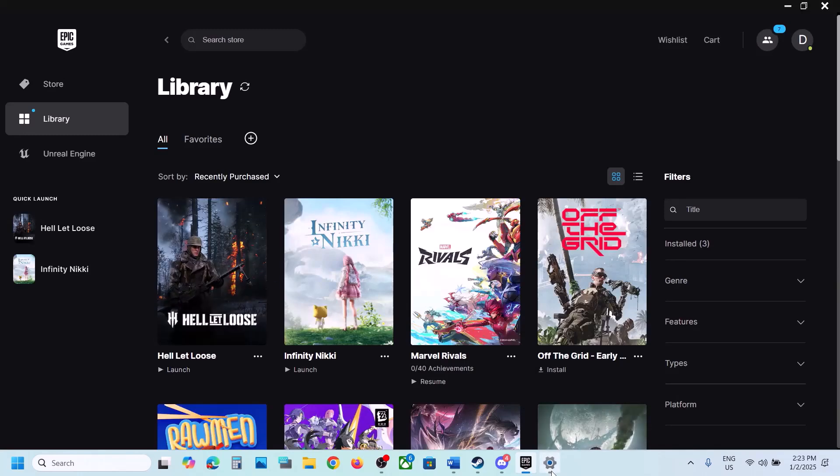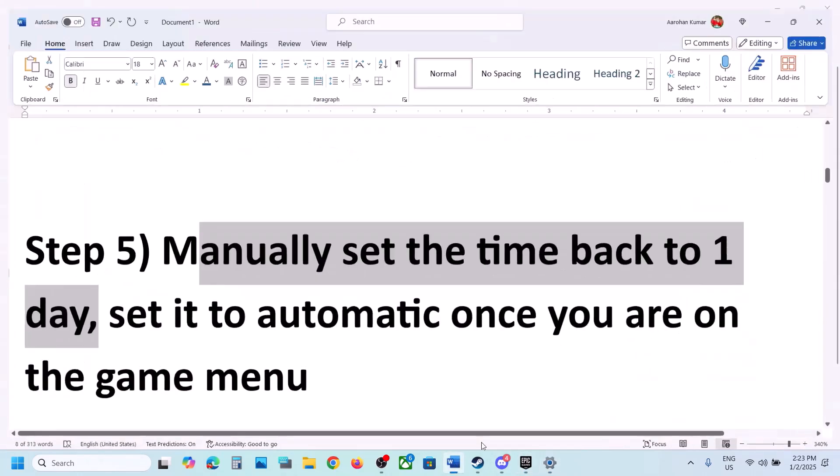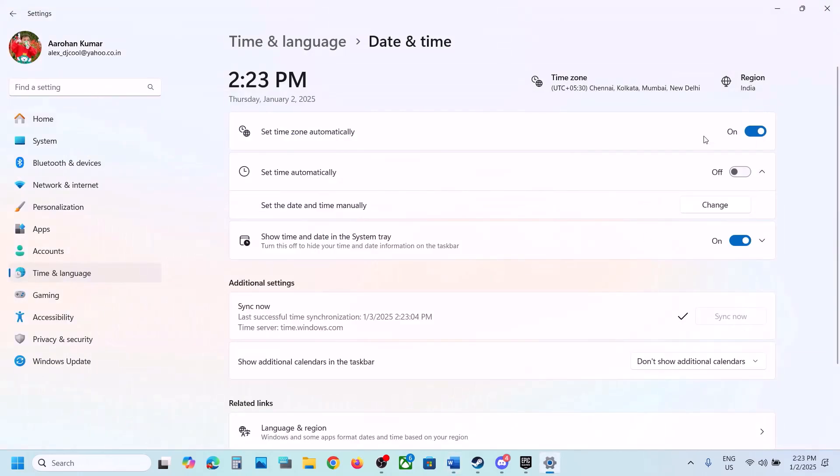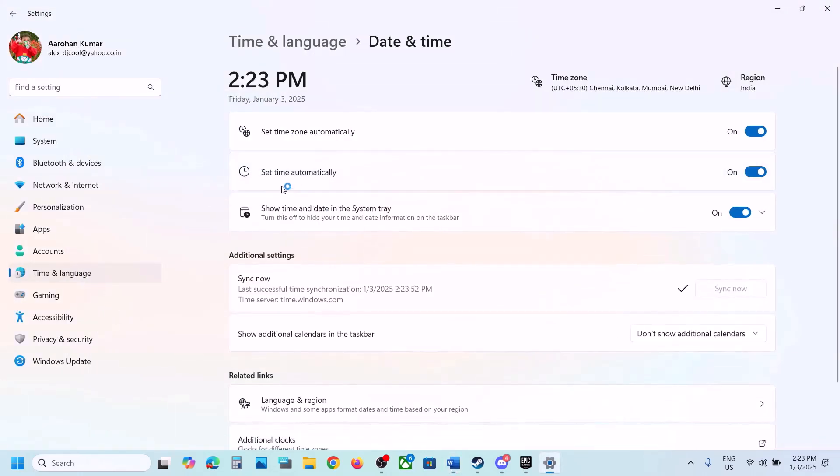Once the game is up and running and on the menu screen, you can turn on 'Set time automatically' again and then check.